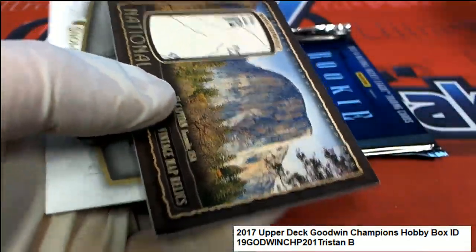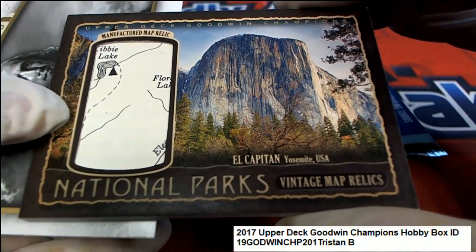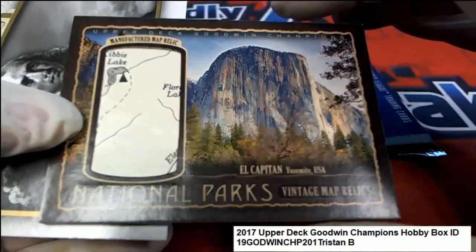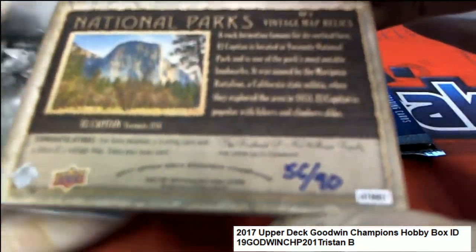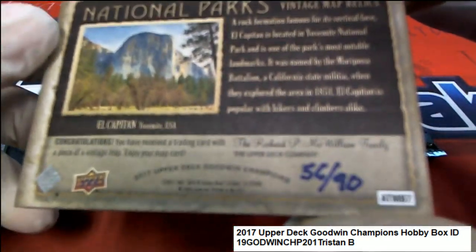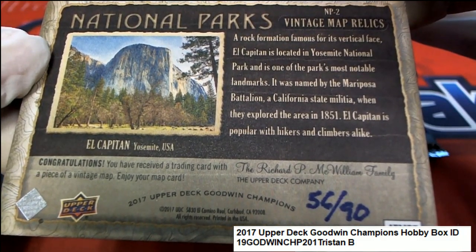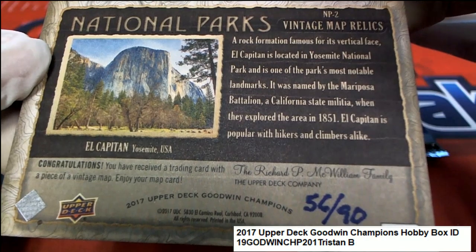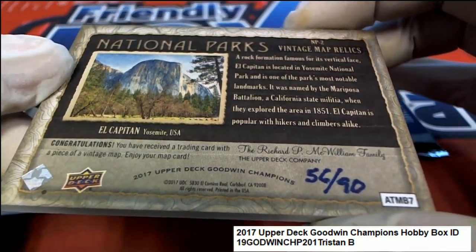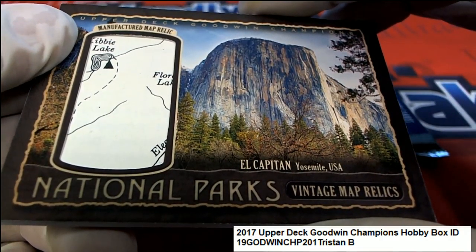Oh, what is this? A national parks card — vintage map relic, manufactured vintage map relic. So it is a very neat, interesting piece. Look at that, hand numbered to only 90. And this is Yosemite. So that is a really neat vintage map relic of Yosemite.